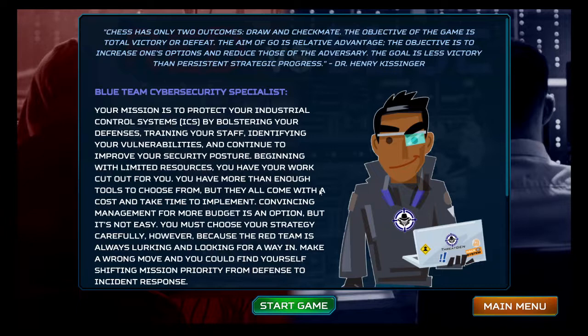I already don't like the aesthetic with the mascot character — I've never been a fan of the cutesy corporate security mascot thing, it just irritates me. There's a quote attributed to Dr. Henry Kissinger: 'Chess has only two outcomes, draw and checkmate. The objective of the game is total victory or defeat. The aim of go is relative advantage — the objective is to increase one's options and reduce those of the adversary. The goal is less victory than persistent strategic progress.' It does sound like something Kissinger would say.